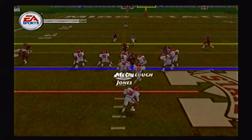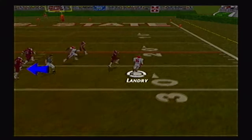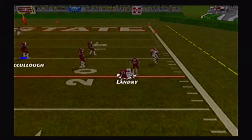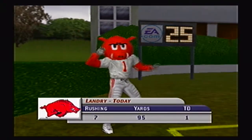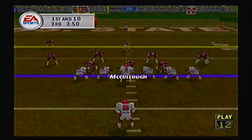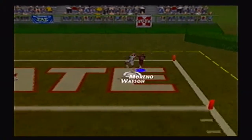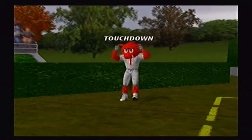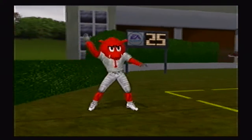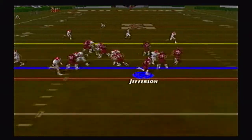First and 10 — Jones under center hands it off to Landry who has wide open field in front of him, past the 30, finally taken down at the 20 yard line. Just 5 yards shy of 100 on 7 carries, just gashing this defense today. Jones then looks to throw it into the end zone and Watson gets behind Bernard Moreno in the right corner — touchdown Arkansas, 24 to 14.